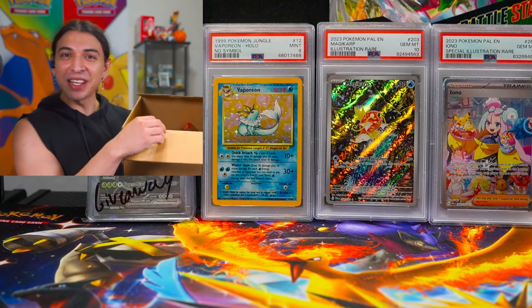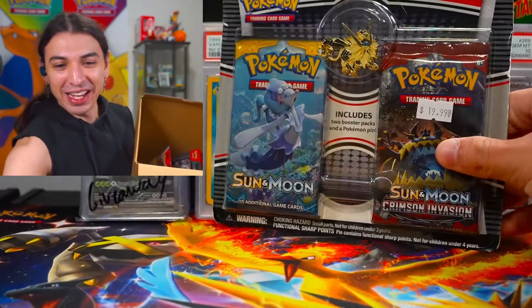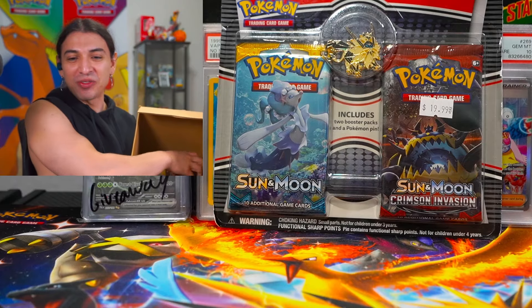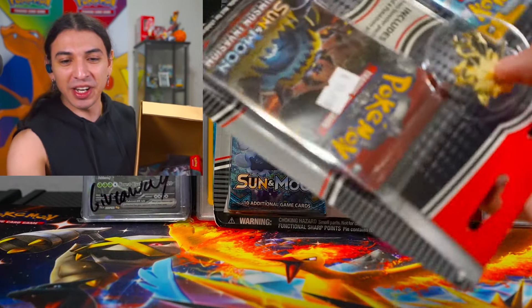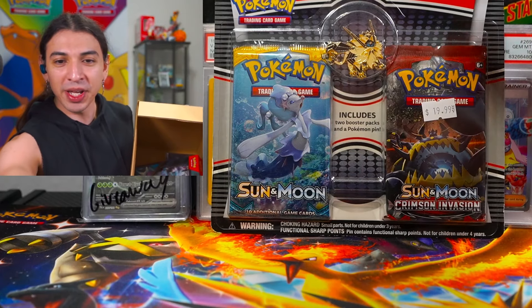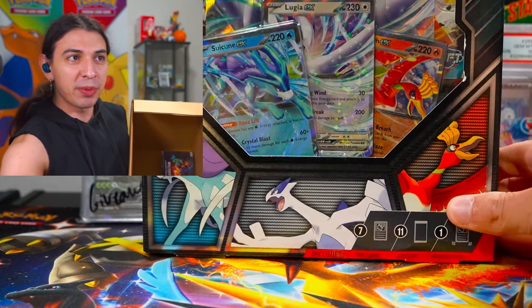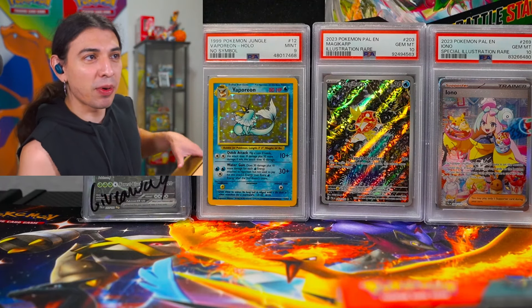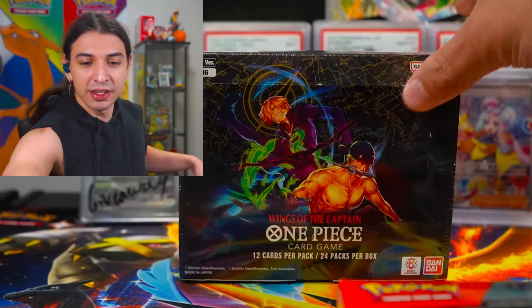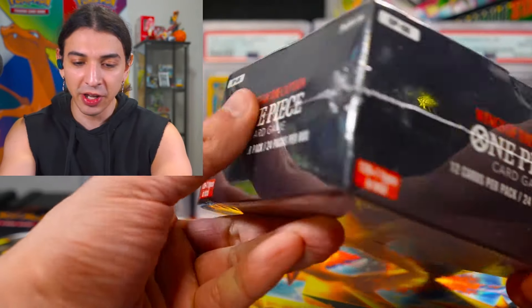We'll go through the contents together. In the box that Little Timmy sent us, my boy Tim sent me two blisters of Sun and Moon Crimson Invasion, and Base Set Sun and Moon with a Dusk Mane Ultra Necrozma Solgaleo Pin. For the warmup, we have the Combined Powers Premium Collection. Not only did he send me Pokemon, but he also sent me this One Piece booster box that we're going to be opening up for a future video.